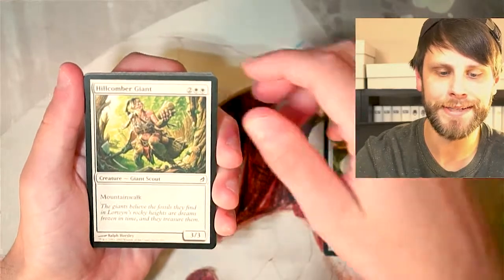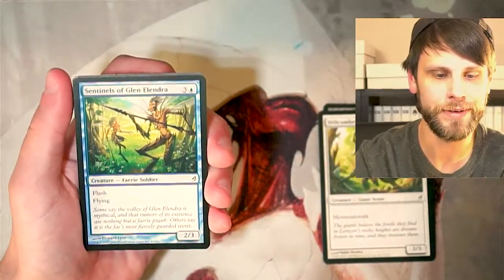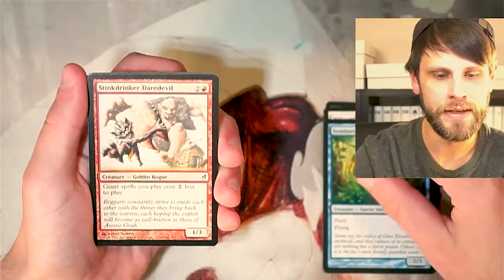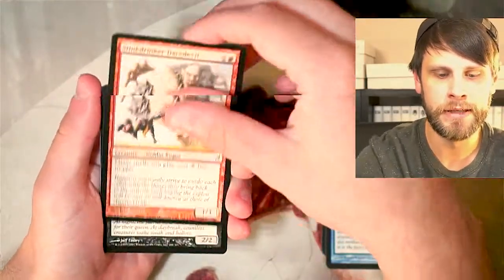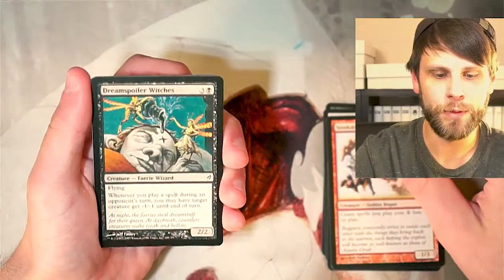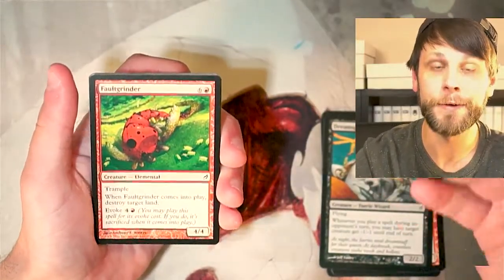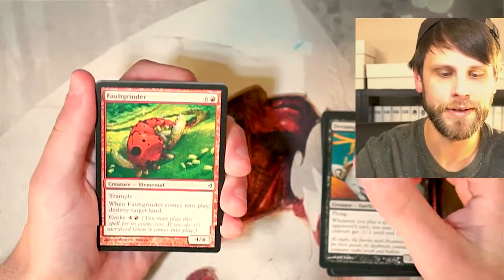Hillcomber Giant — the Giants were very much a huge tribal, as well as the Fairies. Sentinels of Glenelendra, not a bad one. Sting Drinker Daredevil. Dream Spoiler Witches — love the artwork in this set, just a huge reminder of how great this set really was. Fault Grinder, very nice. Elementals. Root Grapple.